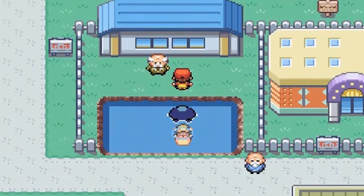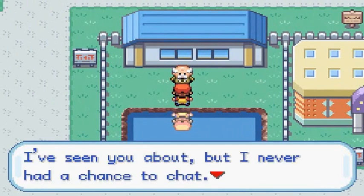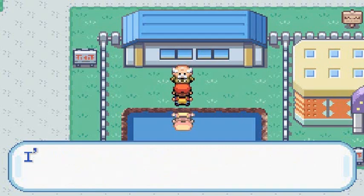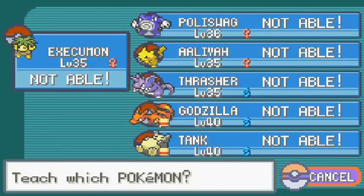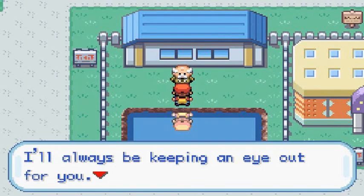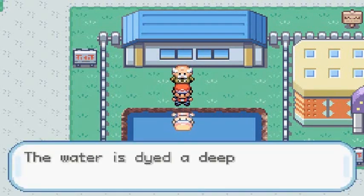There's this lonely guy in the house with no doors. You talk to him and he says 'I'd like to celebrate by teaching you the move Softboiled.' The thing is you need a compatible Pokemon for this - no Pokemon right now can learn Softboiled. So he says 'I'll always be keeping an eye out for you.' That was pretty much a waste of time.